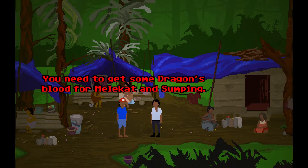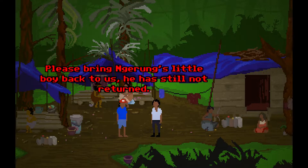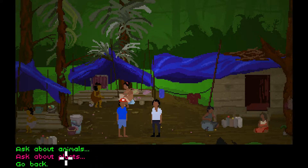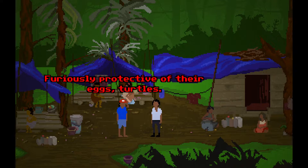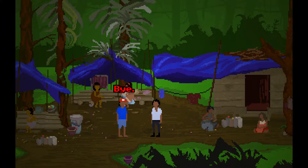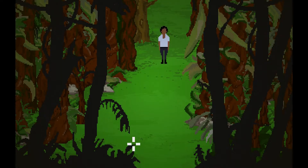What do I have to do for your people again? You need some dragon's blood for Melokat and something. So you need some dragon's blood. I need a wild yam. There's nothing along here. Let's see if we can find anything else.